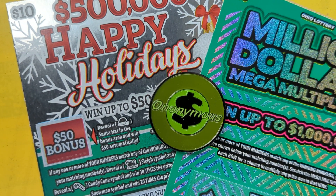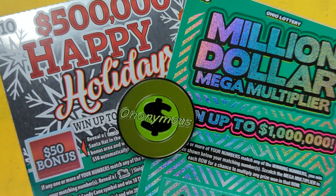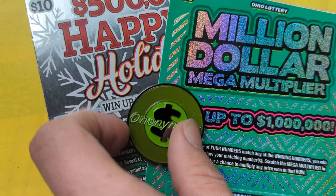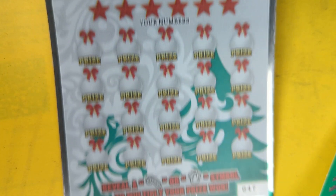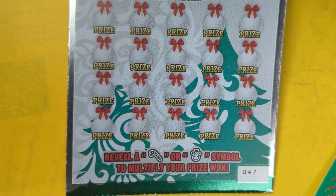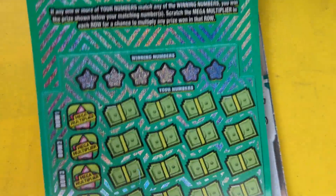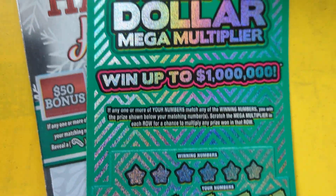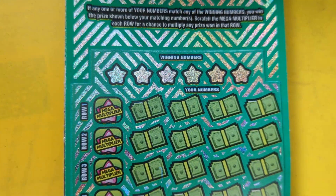Here we go with another video — Anonymous in Ohio coming at you. You see it: Million Dollar Mega Multiplier, happy holidays. Kind of the same as yesterday but a little different. Went into my Speedway — assuming because of the storm — played on this one, got the very next ticket, number 147. Lost on this one yesterday, maybe get a win today. Grabbed one out of the machine and out popped number four on both tickets. So we got two $10 tickets, $20 session for you today. Let's dive in and find that big win!